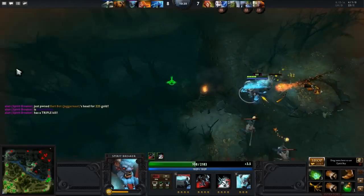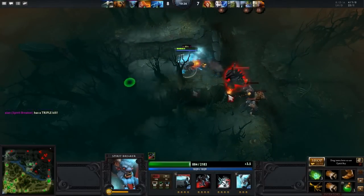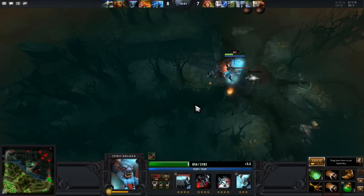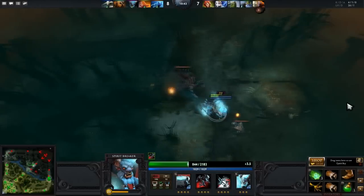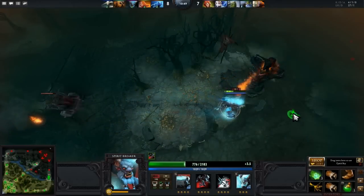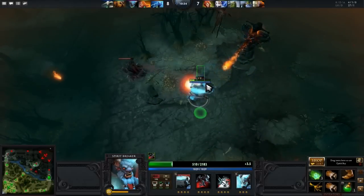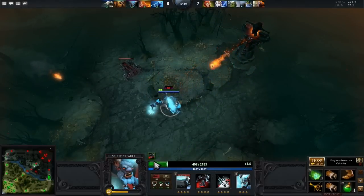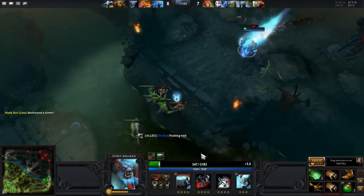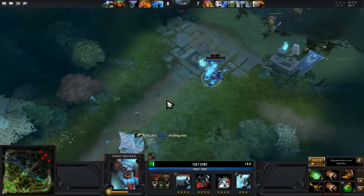Normally you just charge in and do the ultimate. I almost wait for the bash — if there's an additional bash, do as many hits as you can before the ult. Watch your HP — not necessarily here, but you definitely watch it somewhere. The enemy's bottom tower... alright, that's it for Spirit Breaker, the first hero released. The next one is Silencer.